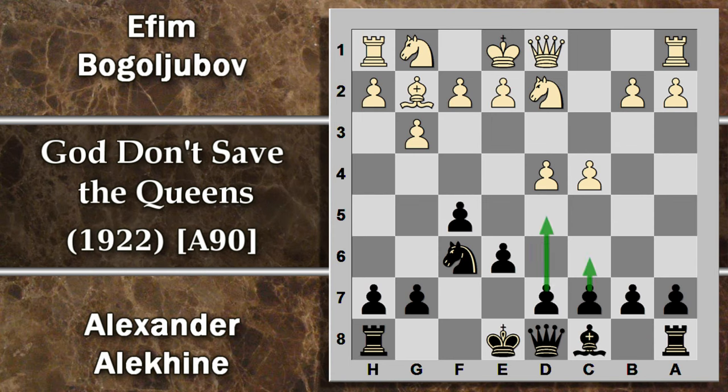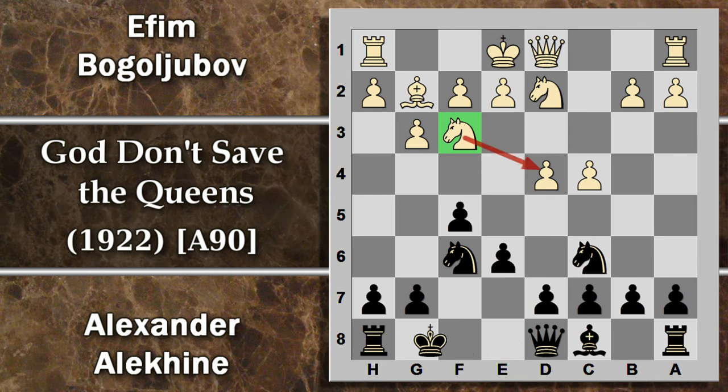Pertanto si ritorna su una variante più classica con cavallo C6, con attacco immediato a questo pedone. L'opzione di difenderlo col pedone è abbastanza brutta perché renderebbe le case chiare un po' troppo in balia. Pertanto Bogoljubov sviluppa il cavallo e difende il pedone centrale. Entrambi arroccano.